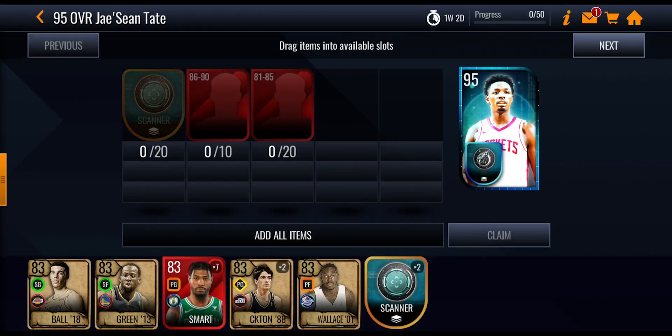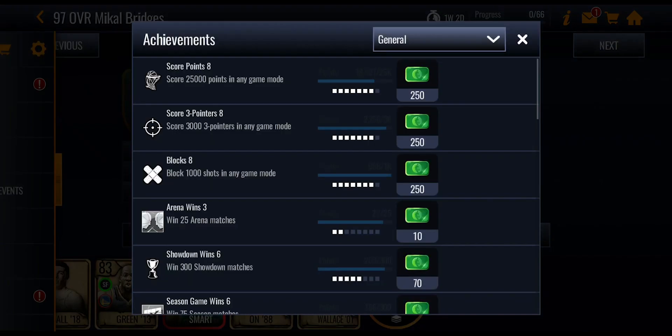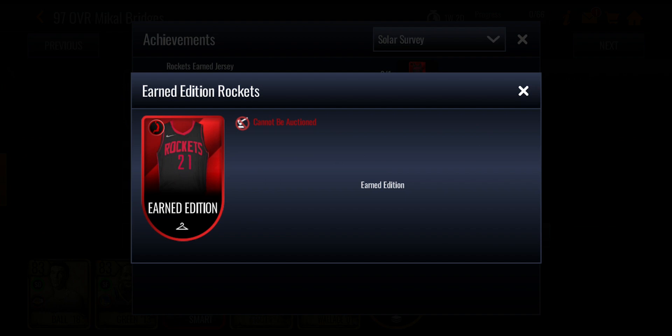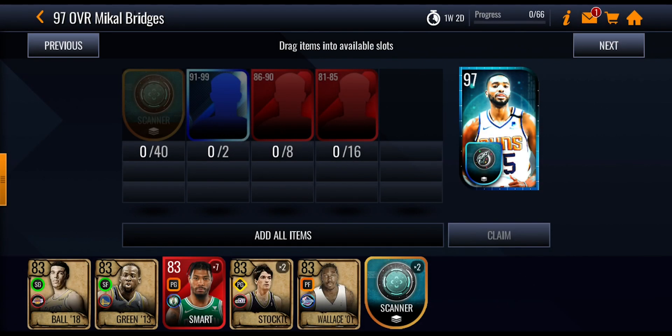Heading into the sets — with 30 tokens in total no money spent — you'll be able to get the Tate. Like the usual Live Today promos, you can get that first master no money spent, and that's going to get you a jersey which is actually looking pretty decent. If you go into the achievements under Solar Survey, this Earned Edition jersey gives an elite high five boost.